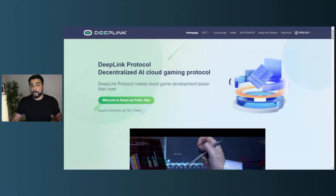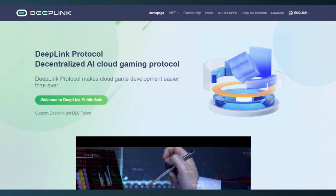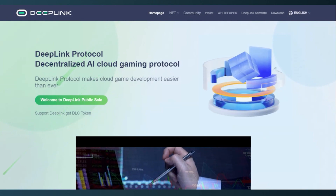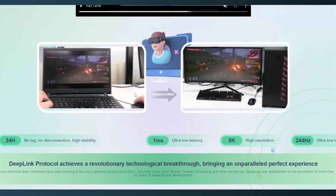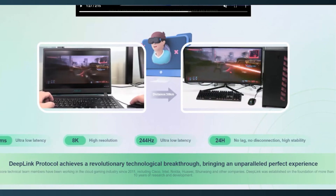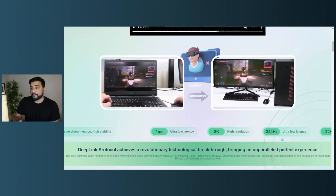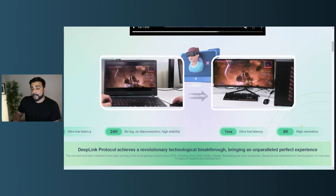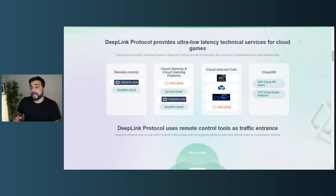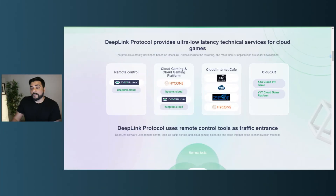I'm going to pop up the website so you can see a few things I'm looking at. This is the website for DLC — you can see the public sale is about to start. Scrolling down, this first section demonstrates the actual use of Deep Link cloud services and the power of the GPU network on an older laptop, showing extremely low latency, very high resolution, and really no lag at all. The Deep Link cloud protocol provides ultra-low latency technical services for cloud games, including the Deep Link remote control.